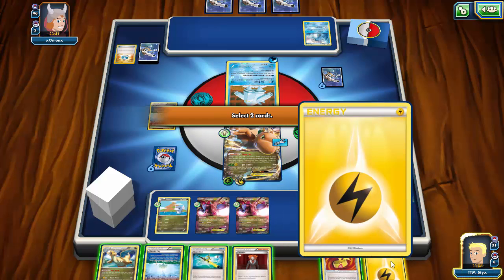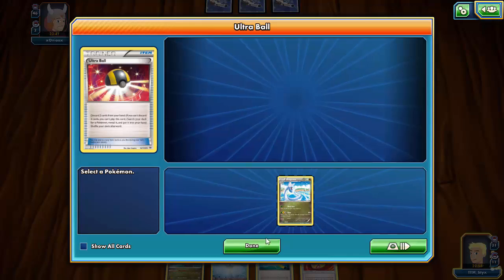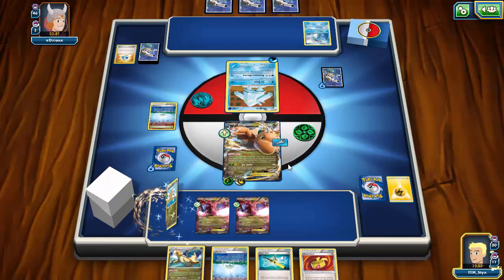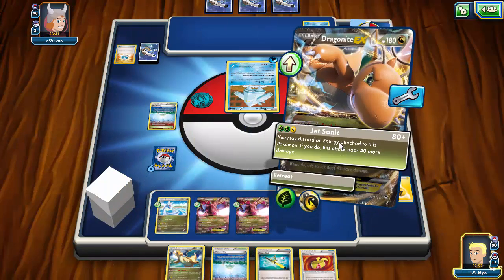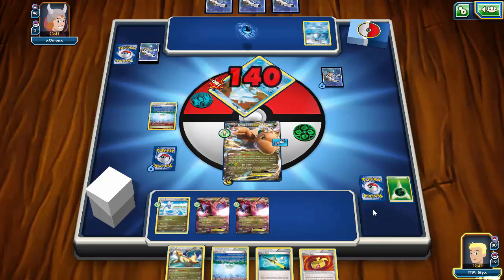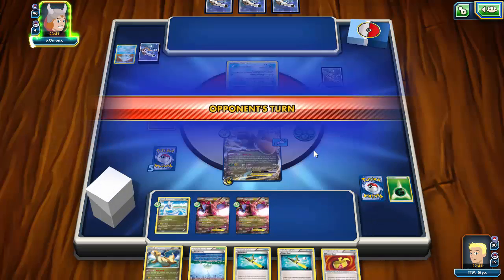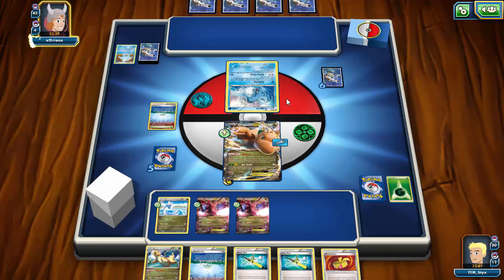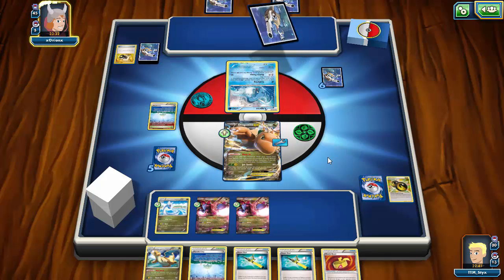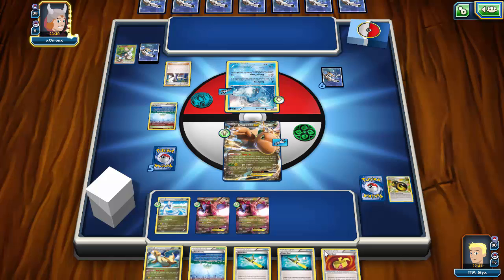I'm going to Ultra Ball, get rid of Lysandre to grab a Dragonair so I can have Dratini ready to evolve whenever I need it. I'm just going to Jet Sonic this turn — the Regice will go down along with all of his energy, which is kind of nice. We get our second Super Rod. We do see the Enhanced Hammer — that's why I didn't want to attach early. My opponent plays down his hand — he must have a Sycamore.